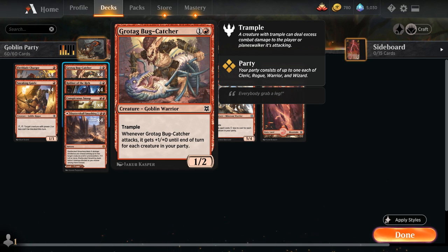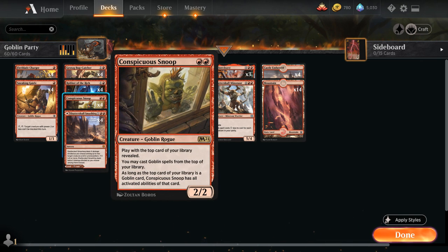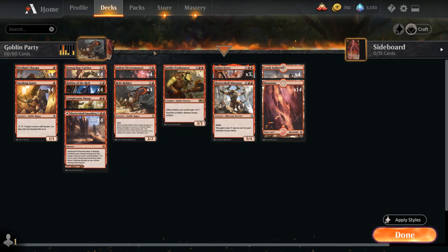At 2 mana we've got the full playset of Grothama Bugcatcher, a 1/2 Goblin Warrior with Trample that gets +1/+0 until end of turn for each creature in your party when it attacks — so it can realistically swing as a 3/2 or even 4/2 Trample. We also have the full playset of Robber of the Rich, a powerful 2/2 Rogue with Reach and Haste that can exile the opponent's top card when it attacks. Then there's Conspicuous Snoop, a 2/2 Goblin Rogue — we play with the top card of our library revealed, and we can cast Goblin spells from the top of the deck. As long as the top card is a Goblin, the Snoop also has all the activated abilities of that card.